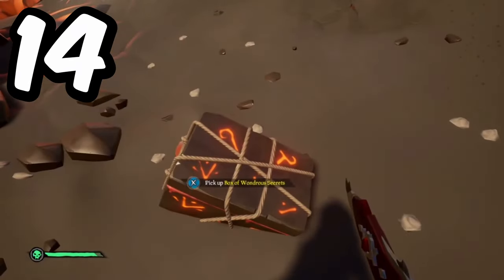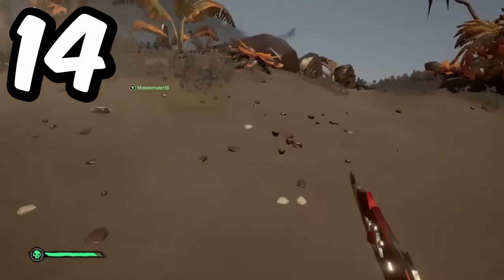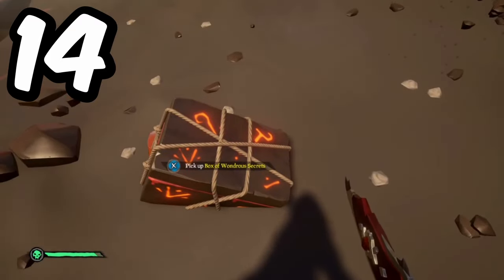Hidden in the Devil's Roar, on your travels you will actually have the chance of finding a secret chest, conveniently named the Box of Wondrous Secrets. These chests can be sold for 25,000 gold and are incredibly rare to find washed up on islands.